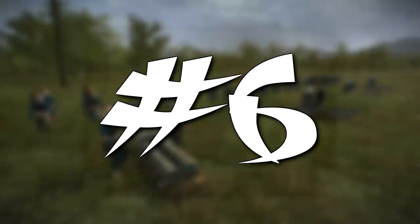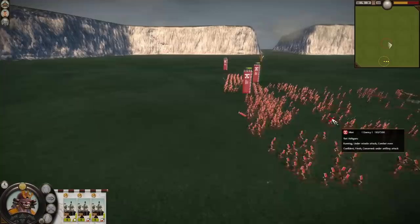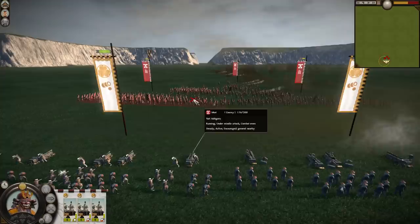At number 6, European Cannons. If you watched my top 5 worst units in Shogun 2, which didn't include unique units such as the Hand Mortars, you'll have seen that I placed the European Cannons alongside the Fire Projecting Manganels at the number 1 spot. The points I made about the European Cannons are that they are fairly inaccurate, don't do a lot of damage if they do hit, can't be moved once a battle has started, and they slow down your movement on the campaign map. And if that somehow isn't enough to sway you, consider this.